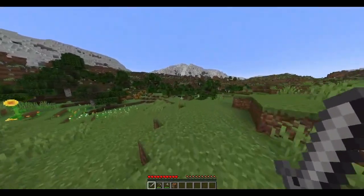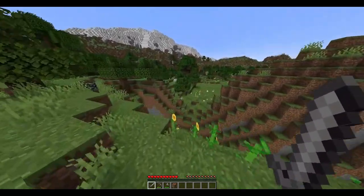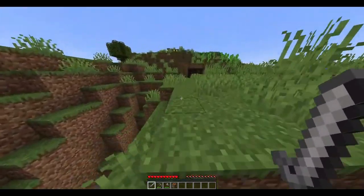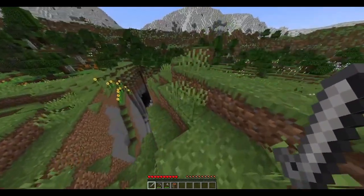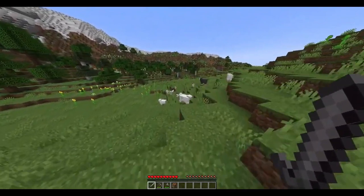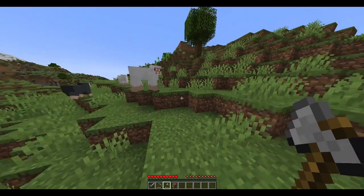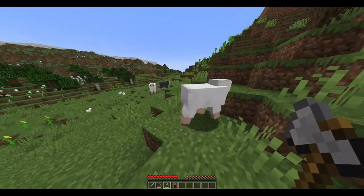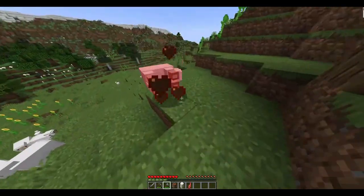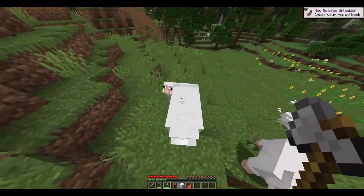Finally, I found some sheep! Looks like I have to cross this large ravine. I found some sheep — let's go. So once you've found some sheep, you want to take them down. Try to use an axe when taking down the sheep so you can give them a painless death. Let's give another sheep a painless death — there we go.